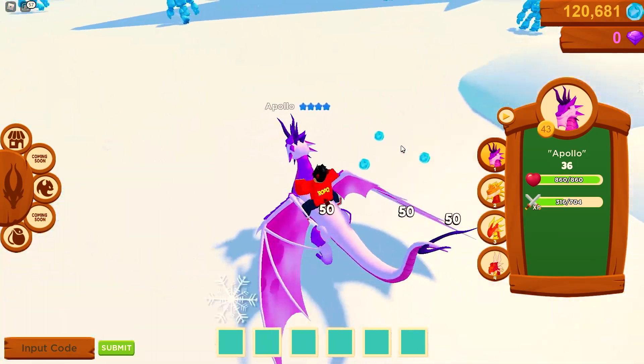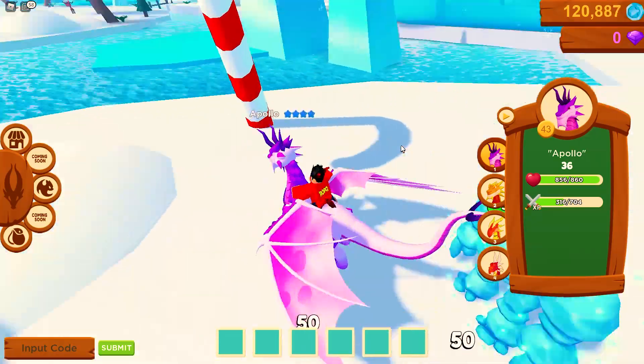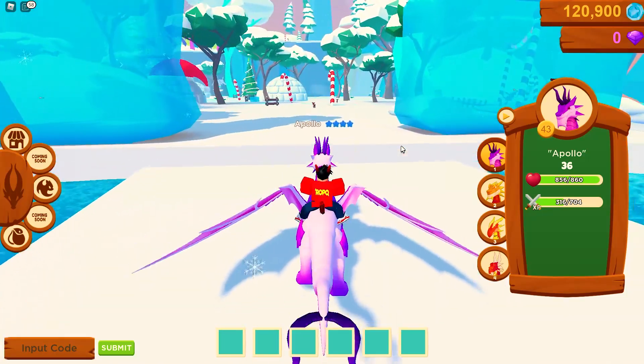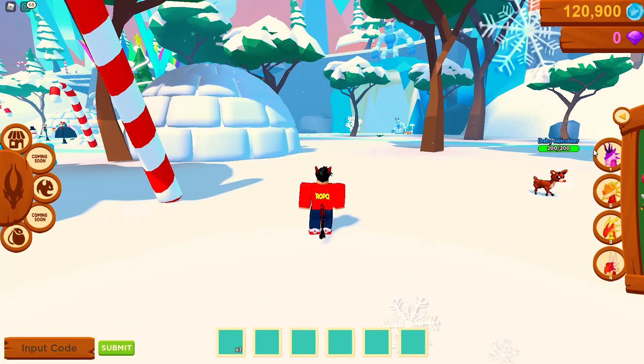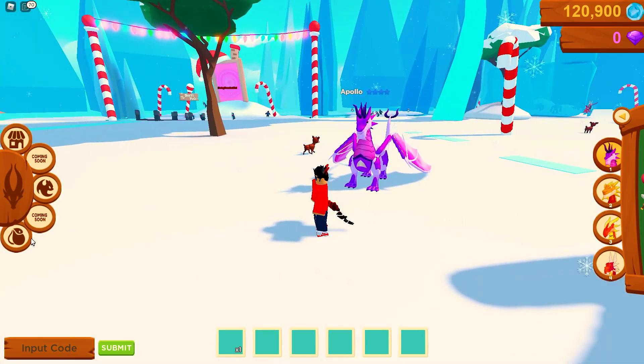He's done! We got some delicious coins but I need to check if I got any snowflakes. Checking my inventory — I've got one snowflake, so we're gonna have a lot of work to do to get 20 of those. But I also remembered I've got a piece of steak, so I should probably use it on Apollo since he took a little damage.